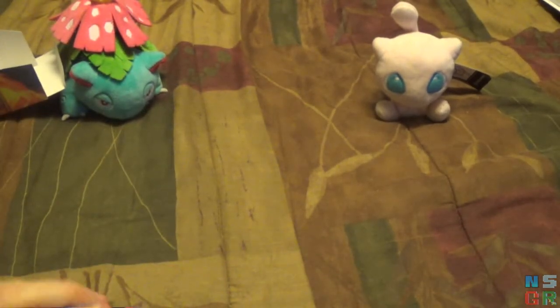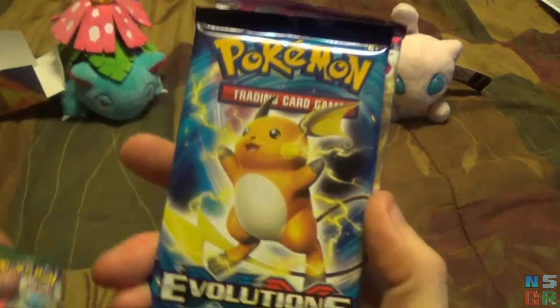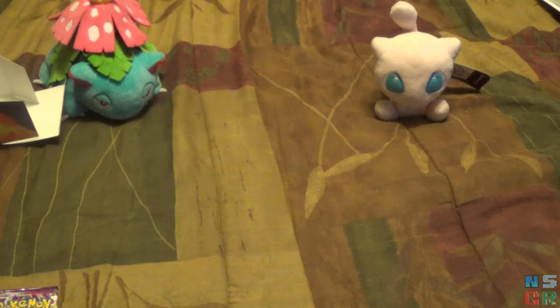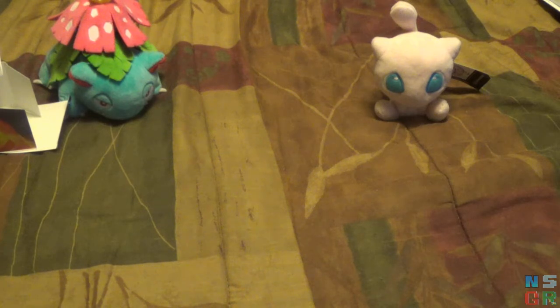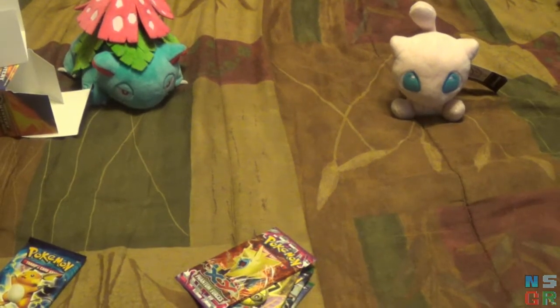The packs we have are EX Roaring Skies, EX Roaring Skies, Evolutions, Phantom Forces, and the fifth one's actually attached on the front here. And the fifth and final pack is Phantom Forces. So they're all X and Y packs, which is actually pretty good. These might be sets I don't have yet. Well, Evolutions I do have, obviously, but Phantom Forces and Roaring Skies I may not have. Let me pull up the app real quick.